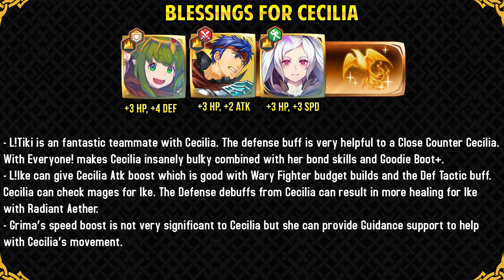Earth Blessing in my opinion is the best one by far for Winter Cecilia because Legendary Tiki is an amazing teammate with her. The defense buff she gives with her Legendary boost is really useful if you're running Close Counter, and Tiki's exclusive skill can make Cecilia extremely bulky because she will get the in-combat buff with her Goody Boot Plus. Legendary Ike can also be a nice option as a teammate — he's a free-to-play option and can give her the attack boost and the defense tactic buff. Cecilia can check mages for Ike even though he has Warding Breath; he's still not the best at taking magical hits. Grima can give Cecilia the guidance support but her speed boost isn't really all that significant to Cecilia. An honorable mention goes to Gunthra and her Wind Blessing — the resistance boost is nice for using ploys with Cecilia, and Gunthra can make really good use of the debuffs Cecilia provides.